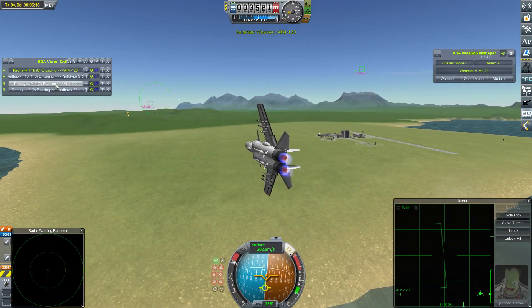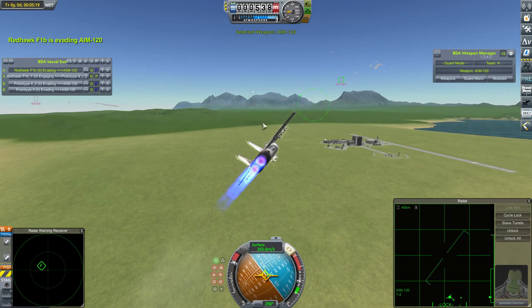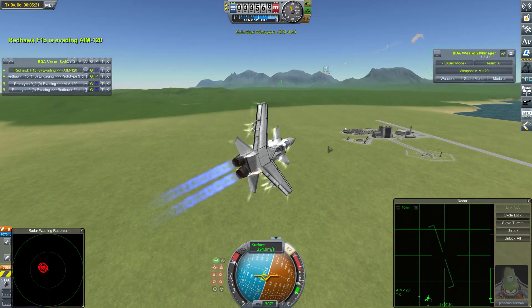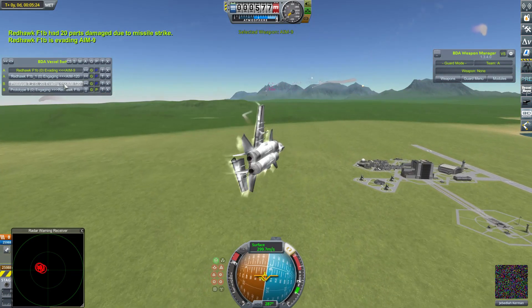In the background you can see a fight I staged between two of my own Redhawks and two of Leggedlack's Prototype 9s. The first version of this I recorded turned out to be unusable — of course it did, because my Redhawks actually won. So here's the version where my Redhawks get minced.